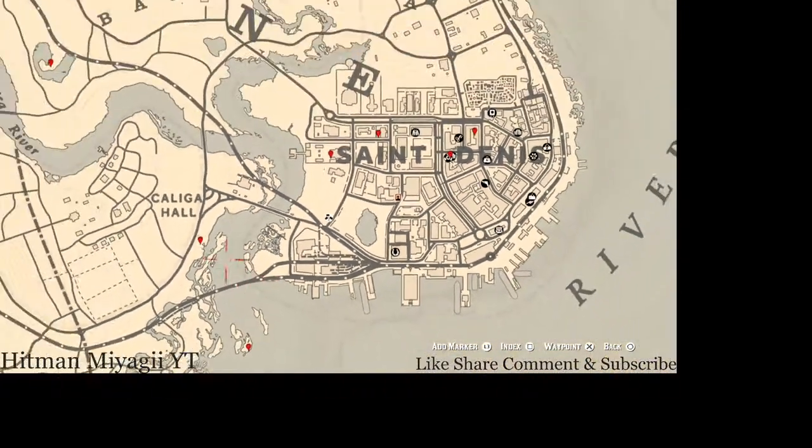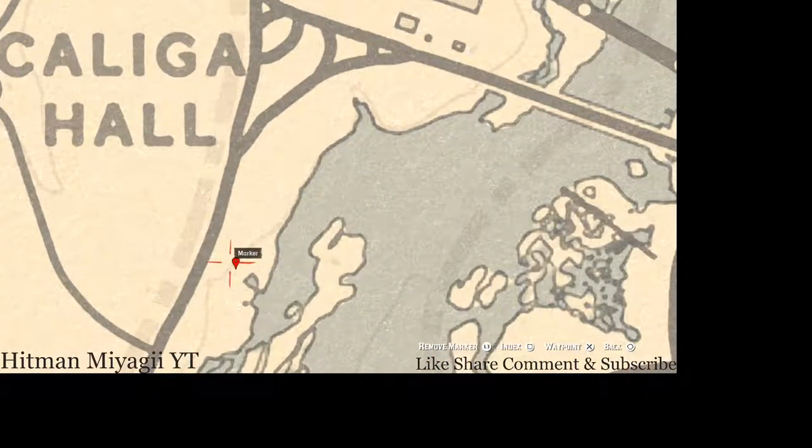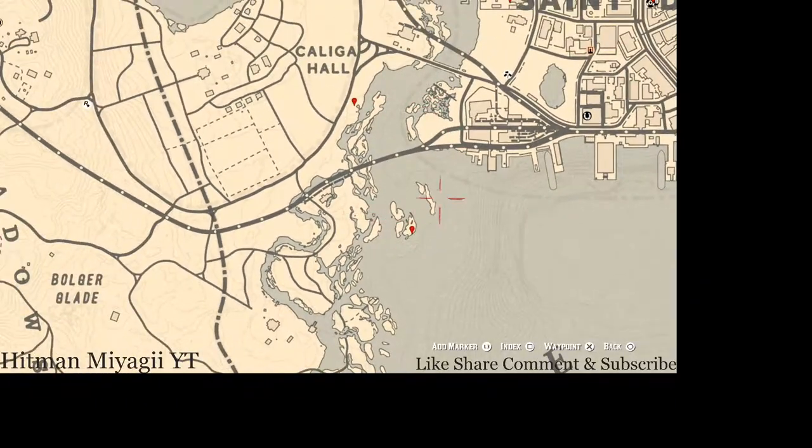Our next marker is a bird egg — this bird egg is a spoonbill egg. It's in a tree; shoot it down with a varmint rifle or a bow using a small game arrow.